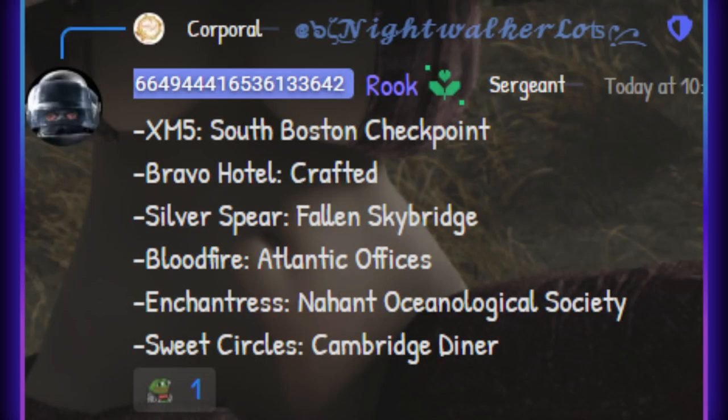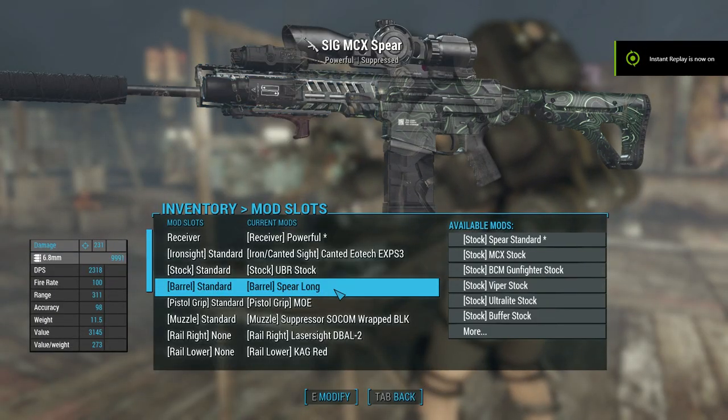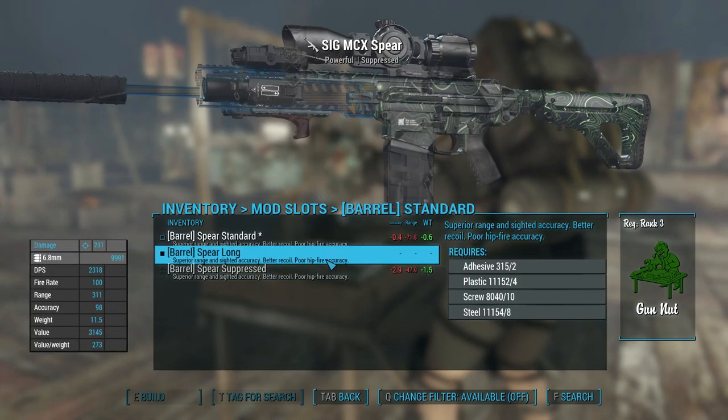Here are some of the locations in the Commonwealth where you can actually pick these up. Just be very wary of the fallen bridge — I combed that bridge for about half an hour just to realize it's actually in a different location. The SIG has an immense amount of customization, straight down to the ammo type.